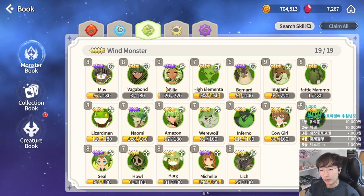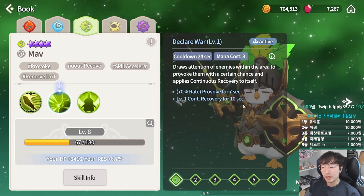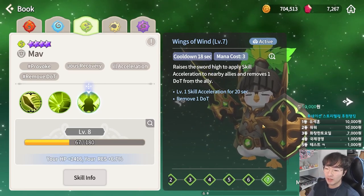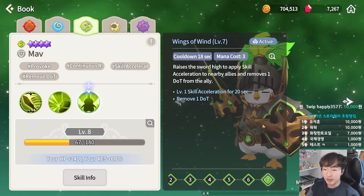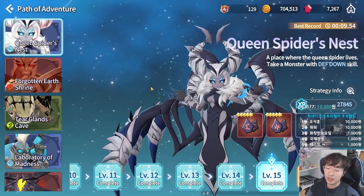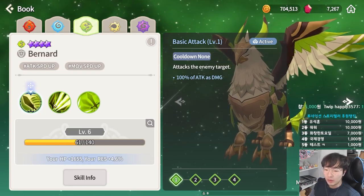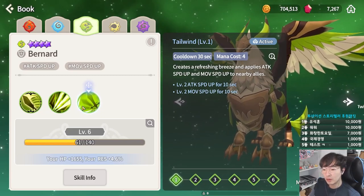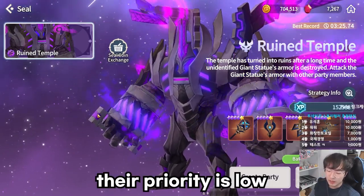Next is Wind Attributes. For Wind Attributes, I recommend Penguin Knight, Gryphon, and Martial Cat. Penguin Knight's first skill uses Taunt and Continuous Recovery, and his second skill removes debuffs and applies Skill Acceleration to allies. Skill Acceleration is very useful for all monsters, especially with Orbea the Dealer Summoner. Wind Penguin Knight is often used in Queen Spider Nest because it can taunt baby spiders while removing poison. Wind Gryphon is used in Seal Ruined Temple for Move Speed Up, so raise either Water Hog or Wind Gryphon depending on your preference, but only when challenging Seal Ruined Temple.